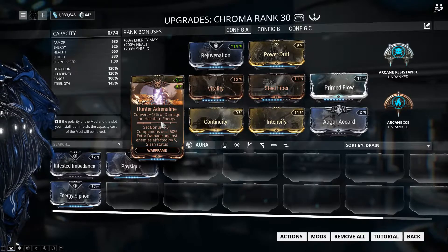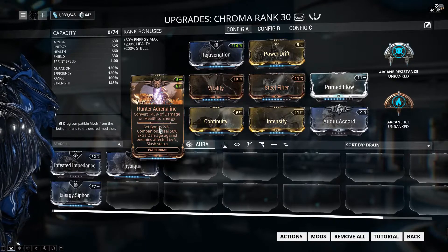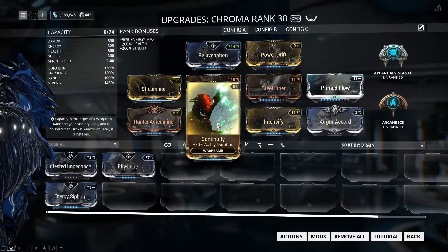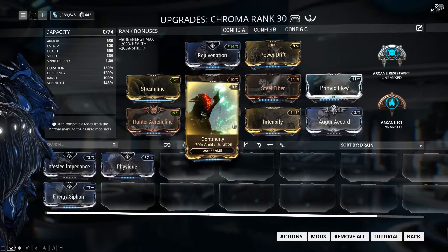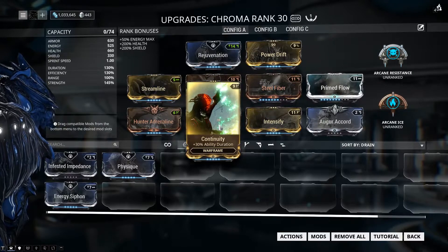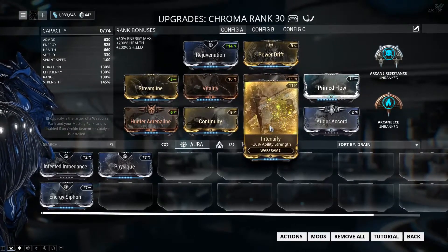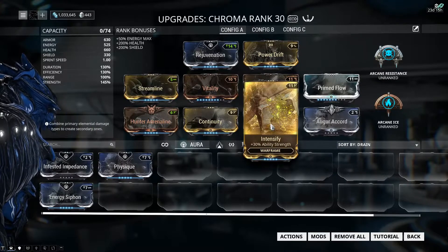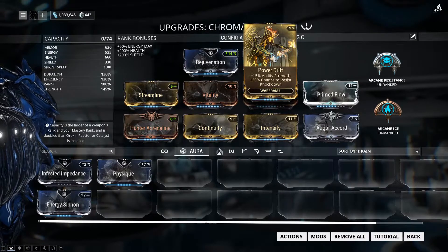I've got Hunter Adrenaline to convert damage into energy — self-reliance. Continuity for 30% ability duration, which is very important for Chroma. Otherwise you end up spamming Vex Armor constantly and it becomes a real big energy drain. It still kind of is, with only 30% ability duration — you really need the corrupted mods to make Chroma shine. But this build does work. Then I've got Intensify and Power Drift for ability strength and the chance to resist knockdown.